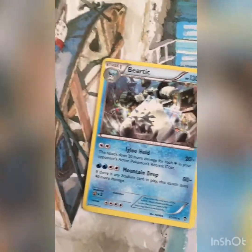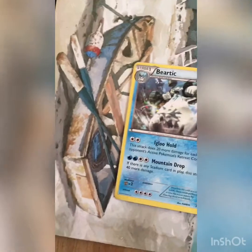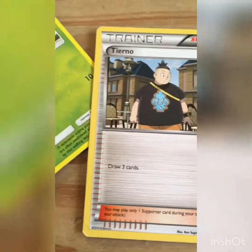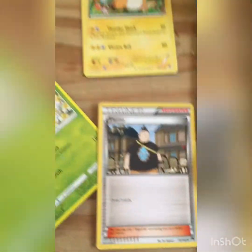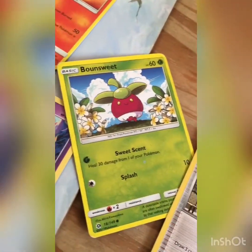Beartic is very good because it has the move Mountain Drop, which is a very good attack to use. We've also got the N trainer card, which allows you to draw three cards — that can really help you out in battle if you're really struggling. We've also got Bounsweet; it's pretty good but could be better.